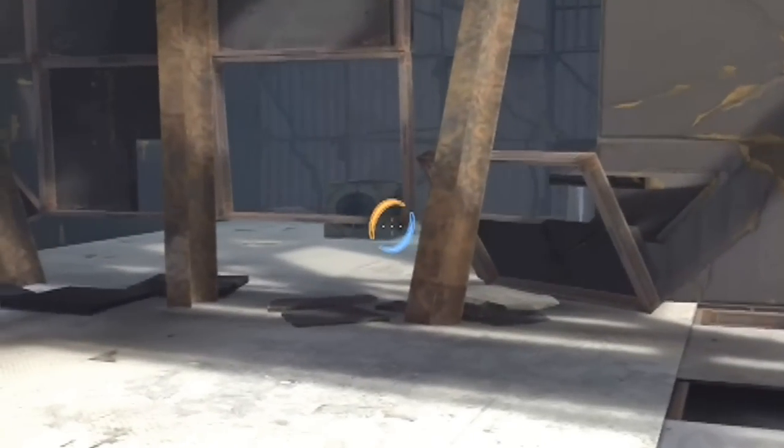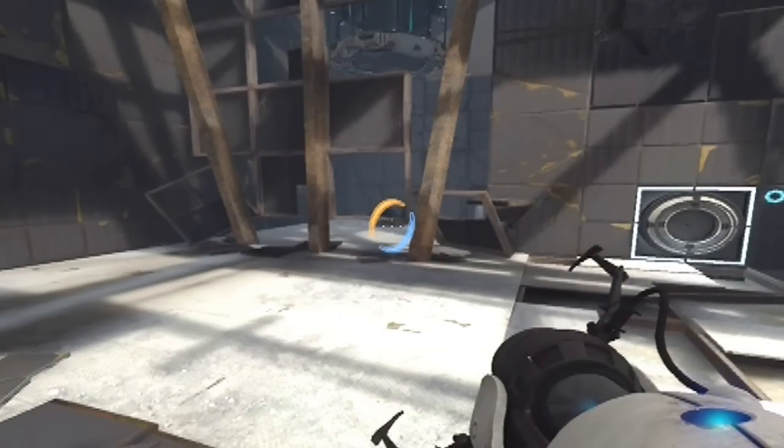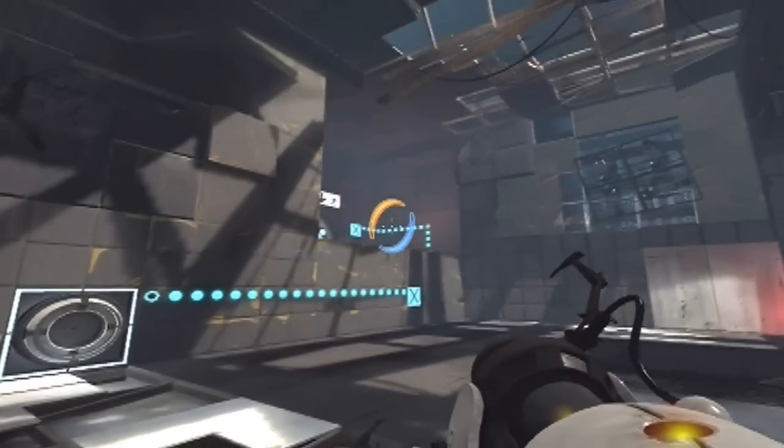Then what you do is you aim over here and you want to get it right underneath the cube, so that it drops it over there.